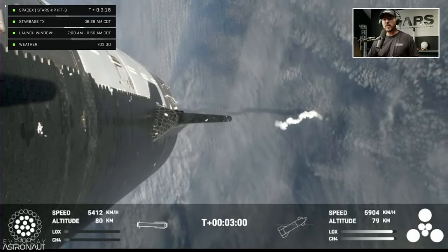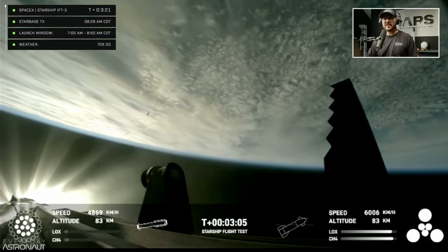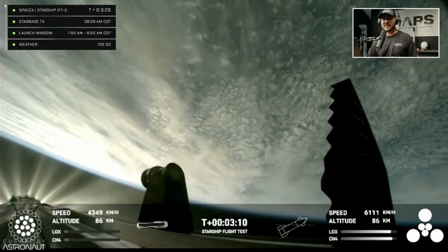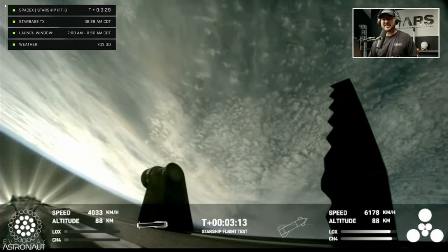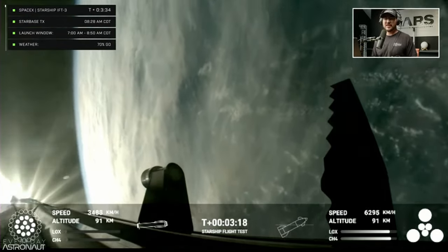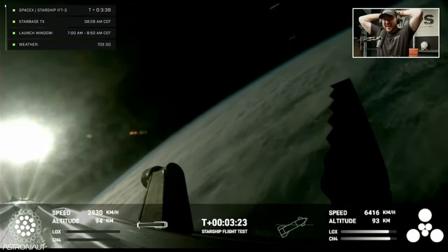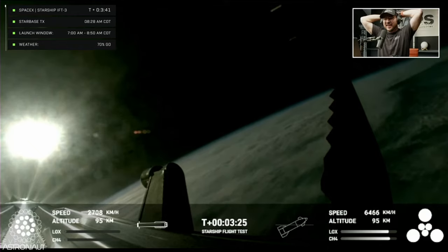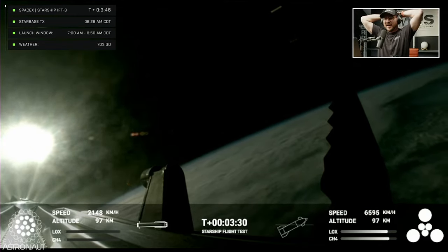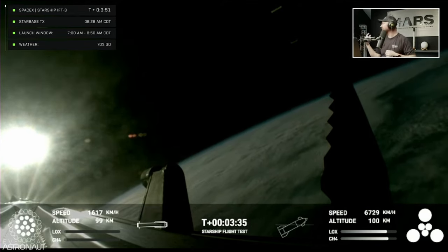Hot staging confirmed! This is now making its way back — seeing six engines ignited on ship. We've got a Starship on its way to space and a booster on the way back to the Gulf. These are live views from Starship. First stage is currently performing the boost back burn — ship avionics, power and telemetry nominal. Second stage of the ship everything looking good, nominal.